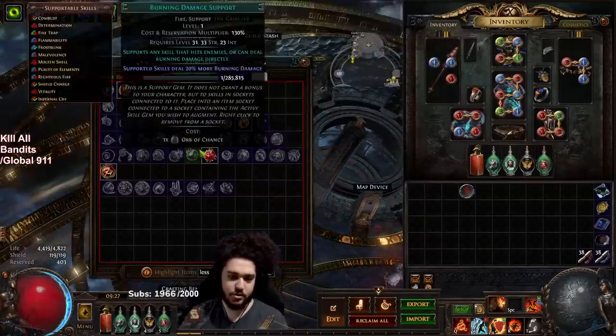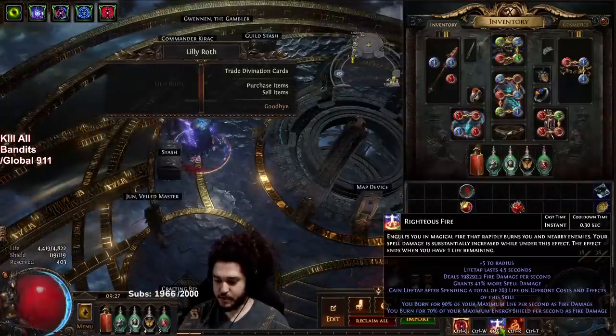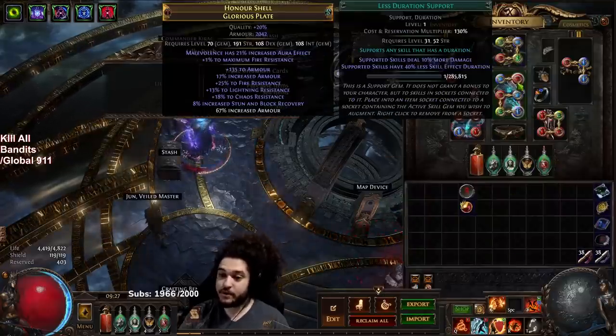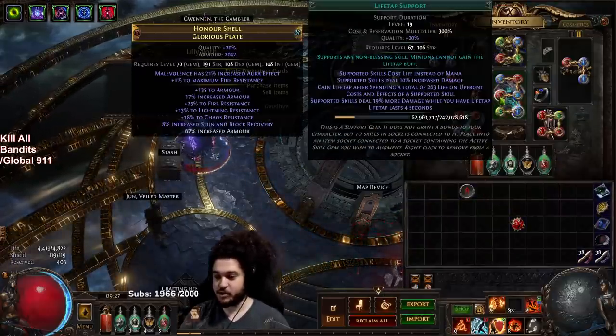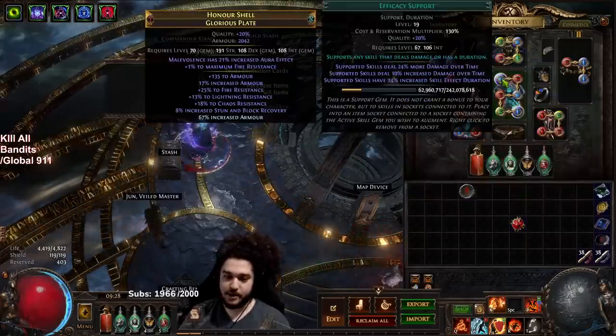Let me just check to confirm — I take out my burn damage and look at my RF: it's 198. Put it on — okay, yeah, that does actually work. So instead of spending who-knows-how-much currency on chromes, you can choose less duration over efficacy. Unless you're in a Vaal RF setup, which most of you are not, it's just good.